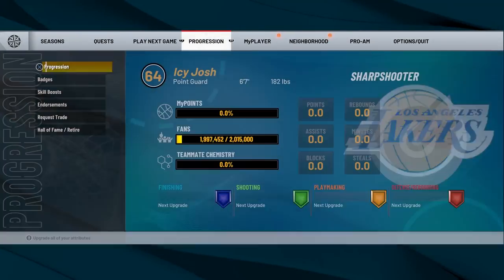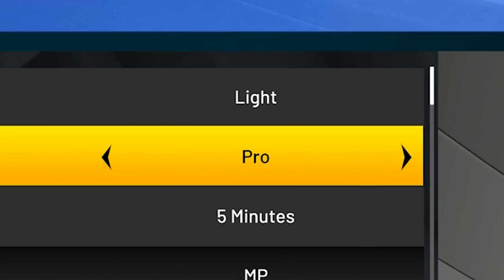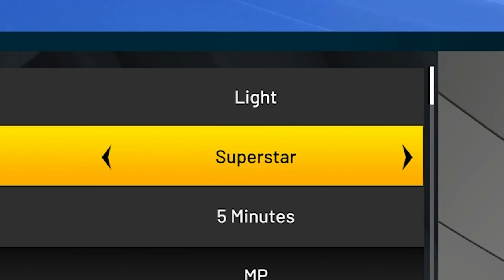Before you guys start any games, you want to head over to Options, go to Settings, and make sure you put your game on Superstar Difficulty. Normally in other 2Ks, I would put mine on Pro Difficulty and move up to All-Star as I get a couple badges, but this 2K is really easy to shoot. As you move up in difficulty, you'll get a multiplier to your badge progress, so you want to just start on Superstar Difficulty.